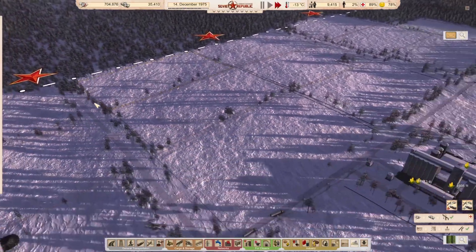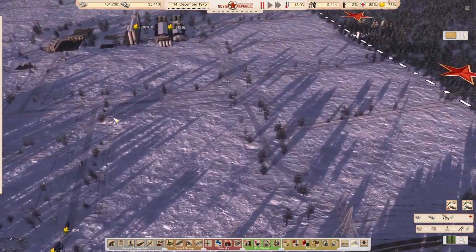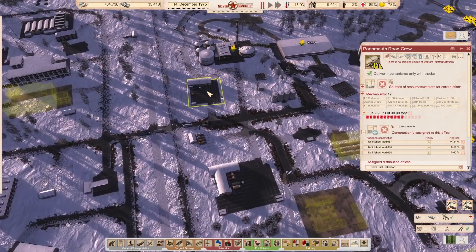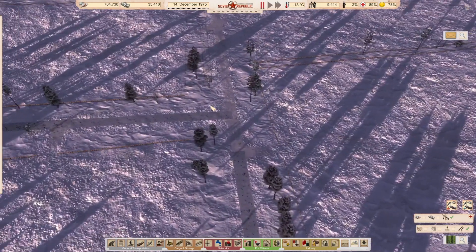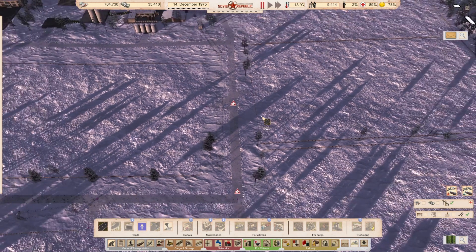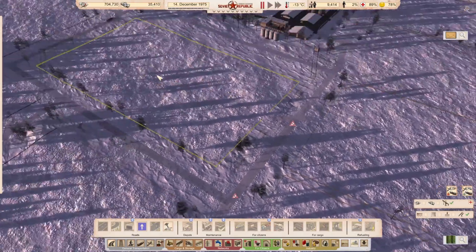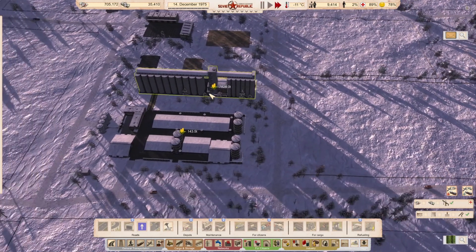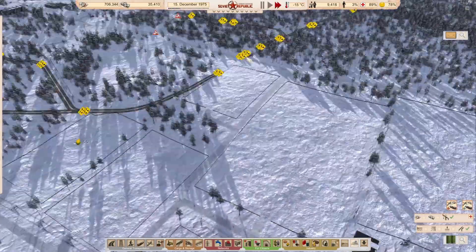We've now got the last of our crops in. If you look around, you'll see there are no black fields. Black fields are an indication that something has gone quite badly wrong. The road crew has a few jobs. I want to start working on these mud roads to improve the performance of pickup, and we've got 7,827 tons of crops in there, so that's looking good.